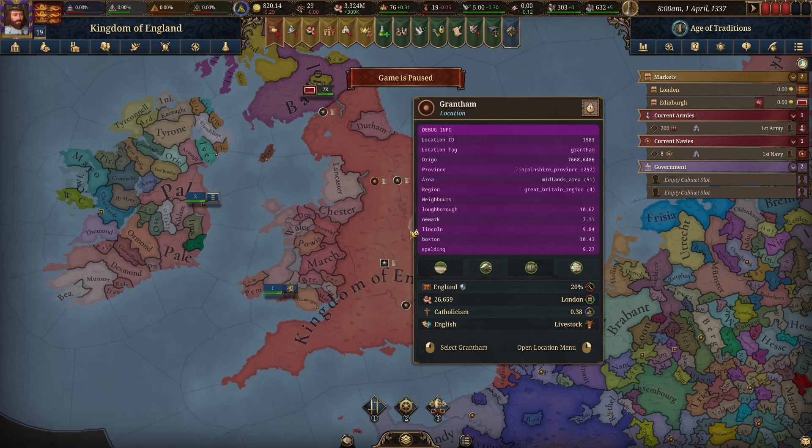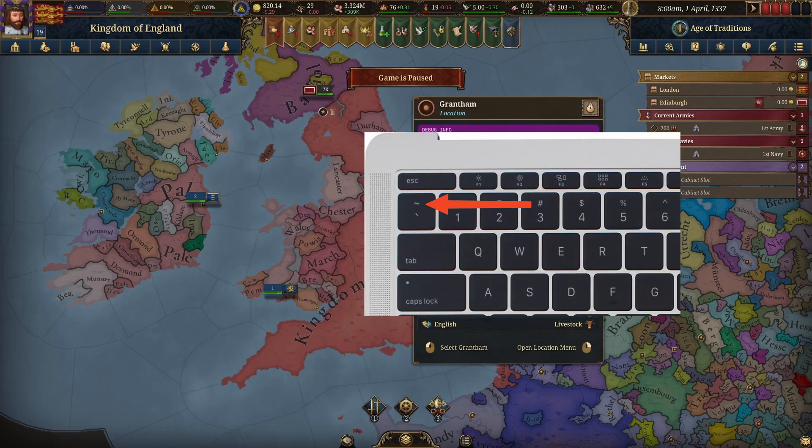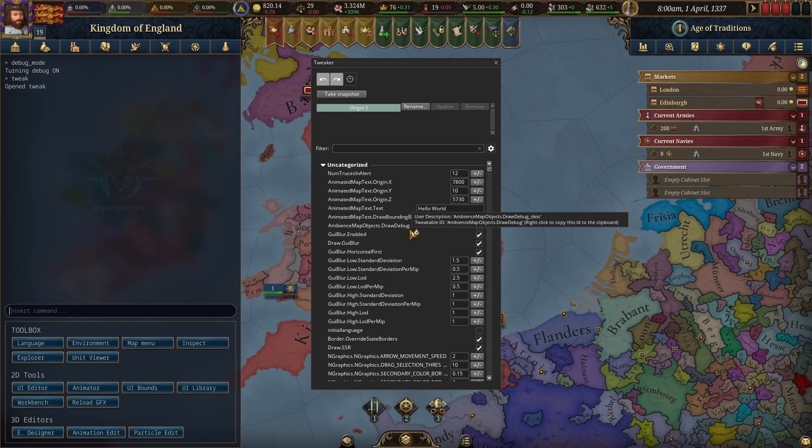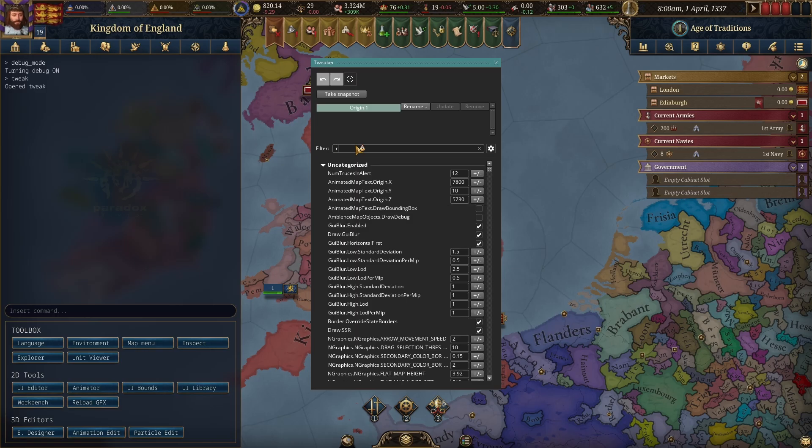So with your debug on, you will hit the tilde key, which is right above your tab key on your keyboard generally speaking. This will open the console — this is the console everyone is used to with Paradox Games. The command you will type in is "tweak", because we're going to tweak the settings a little bit. In this filter here, you will type "render".